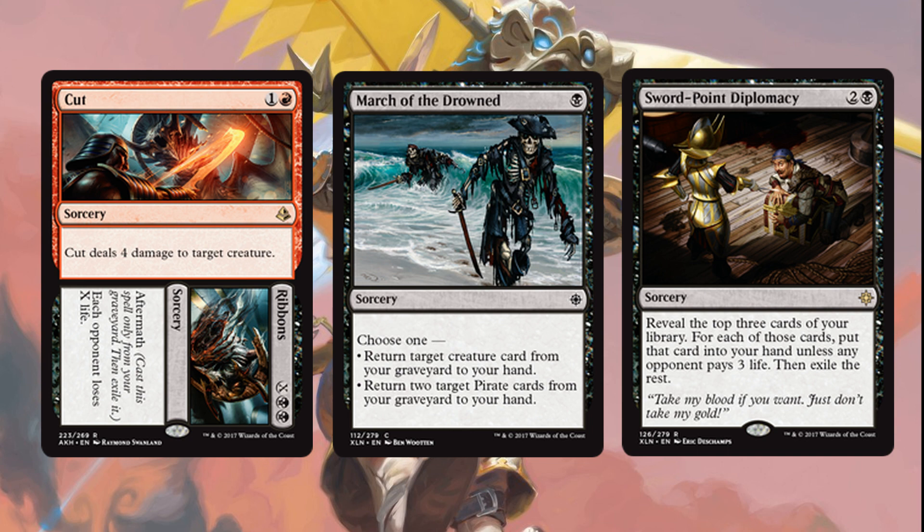March of the Drowned was a much better card than I expected. Right now there's a ton of control running around, and March of the Drowned can help us rebuild our board state by returning killed creatures from our graveyard back to hand. Finally, Sword Point Diplomacy — I know some of you don't like this card, and that's totally fine, but it worked for me. We want card advantage and we want to kill our opponent, and this helps do both. If you don't want to play the two copies, you can replace them with Fatal Pushes or finish out the playset of March of the Drowned.